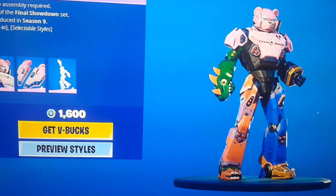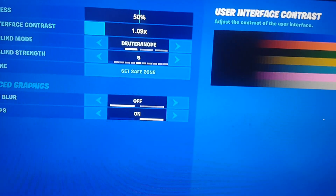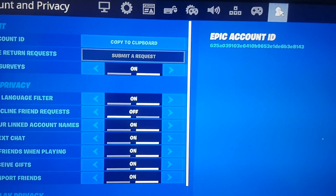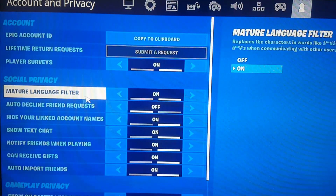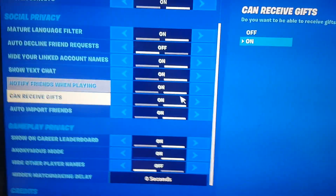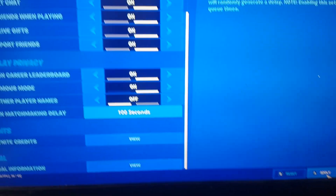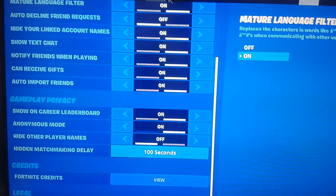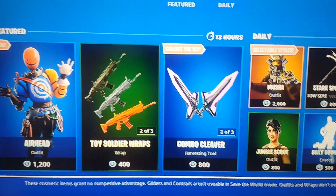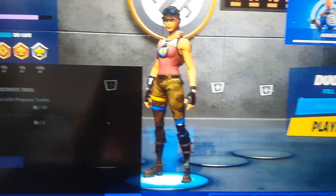So let's go. In this video you want to go to Settings and the player icon in the top right. Make sure your display name is on and 'can receive gifts' is on as well. Make sure you hit the matchmaking delay all the way up to 100 seconds and press Apply.